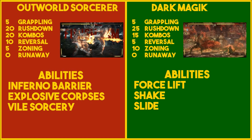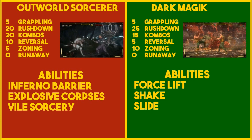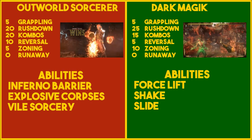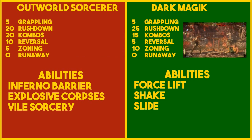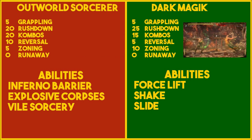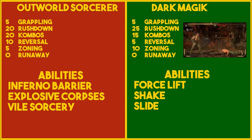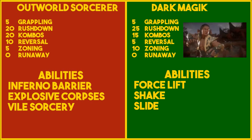For his second class, Dark Magic, I put 5 in grappling, 25 rushdown, 15 combos, 5 reversal, and 10 zoning. I felt like I needed to put a little bit more zoning in Dark Magic because of his abilities, but the way he fights with it is actually pretty good.